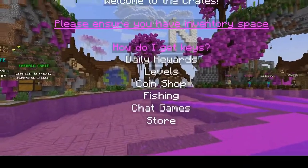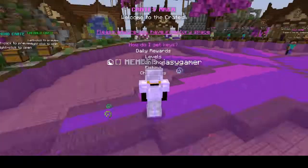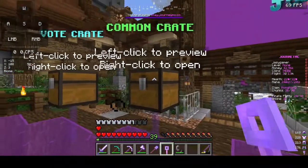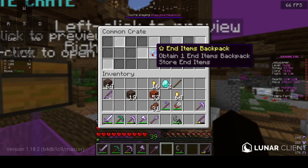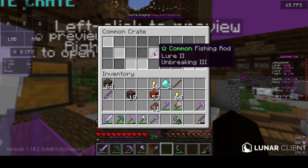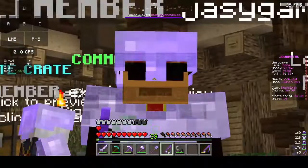You can get keys from daily rewards, leveling up, the coin shop, fishing, chat games, and, yes, paying to win. To open a crate, right-click it with your key and wait. We got a common fishing rod with Lure II and Unbreaking III — free stuff, let's go! This is mostly why I love this server.